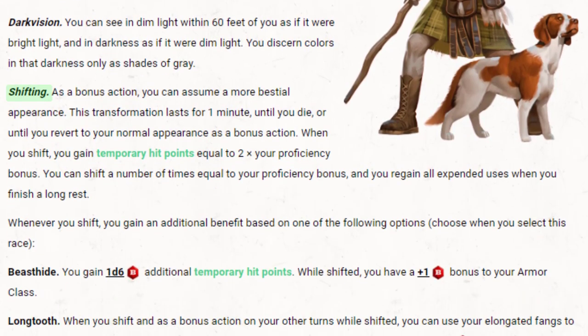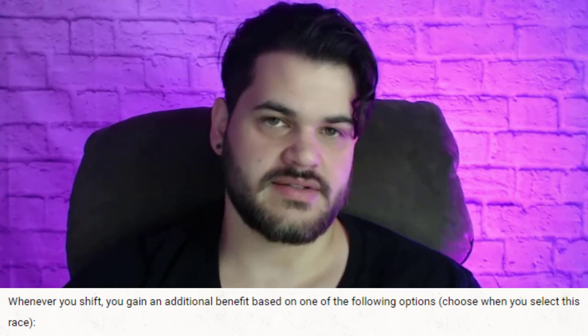As a bonus action, we can assume a more bestial appearance. This transformation lasts for one minute, until you die, or until you revert to your normal appearance as a bonus action. When you shift, you gain temporary hit points equal to two times your proficiency bonus, and you can shift a number of times equal to your proficiency bonus, regaining all expended uses when you finish a long rest. Whenever you shift, you gain an additional benefit based on one of the following options, selected when you choose the race — so you can think of these as sub-races.